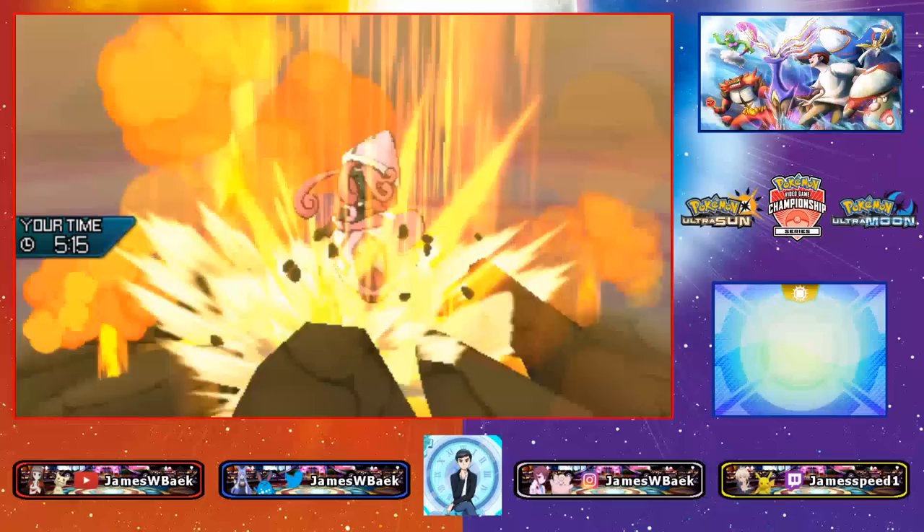Still a fine position — I can pressure my opponent. They get a free Tailwind Protect turn. I'd rather go for Fire Punch but we go for Snarl and Eruption into the Whimsicott slot. We don't miss and pick up the knockout on Whimsicott. Eruption finishes off Whimsicott — three turns of Tailwind to deal with but at least I knock out one of my opponent's Pokémon.